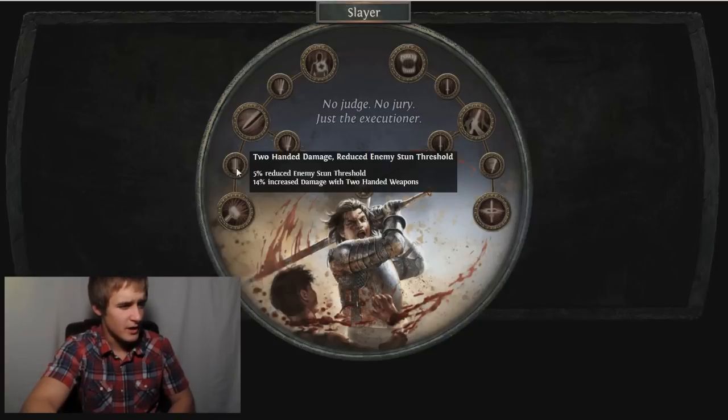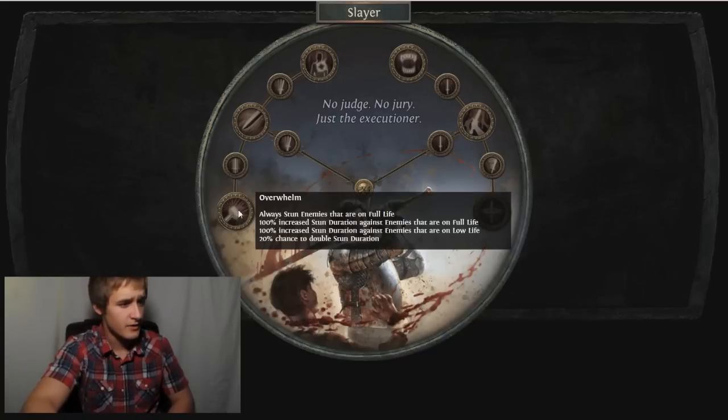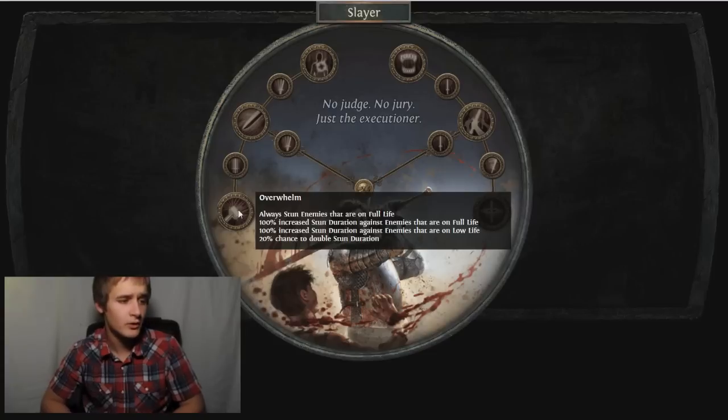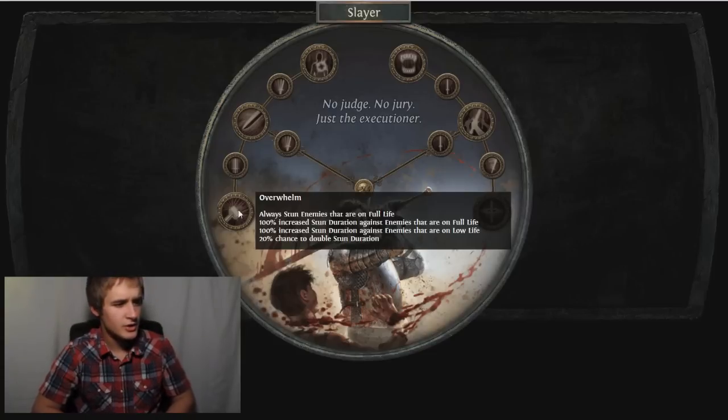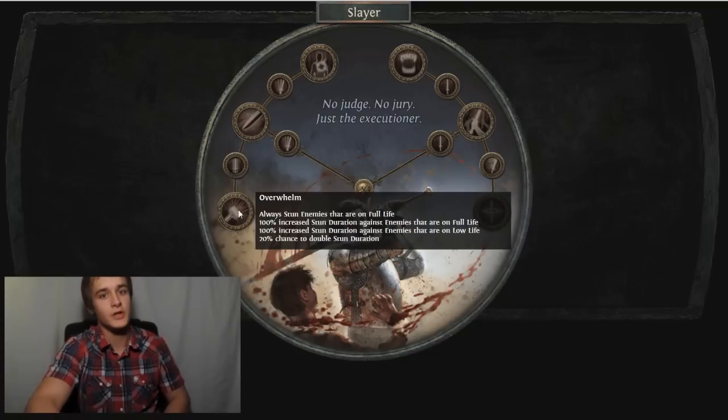Going down here we've got reduced enemy stun threshold and 14% increased damage. This one's also 14%, plus 5% increased attack speed. Then there's Overwhelm: always stun enemies on full life, 100% increased stun duration against enemies on full life and on low life. That's pretty insane for stun builds - it's really a tankier option - and a 20% chance to double the stun duration. Stun is pretty powerful.